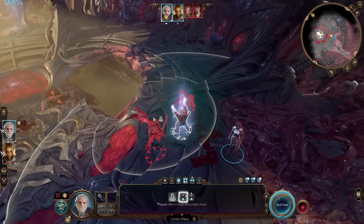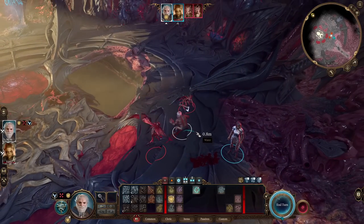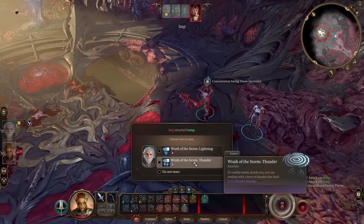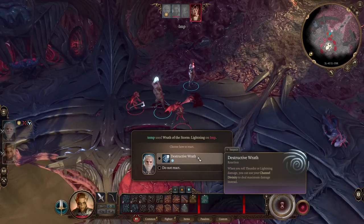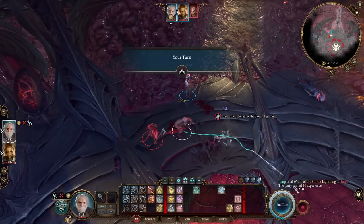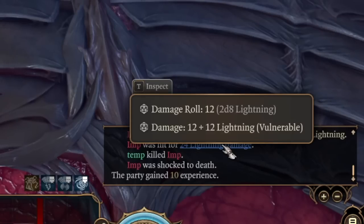That's why we chose Create or Destroy Water — we combine it with our awesome features. We want to make everyone wet, then provoke opportunity attacks by moving just outside melee range of enemies. When they attack you, you can pick your reaction damage type: lightning, because when enemies are wet they're vulnerable to that damage type. We're then prompted with 'do you want to use Destructive Wrath?' — yes, we use it to inflict maximum damage, dealing 24 damage instead of 12 at third level. That's crazy.